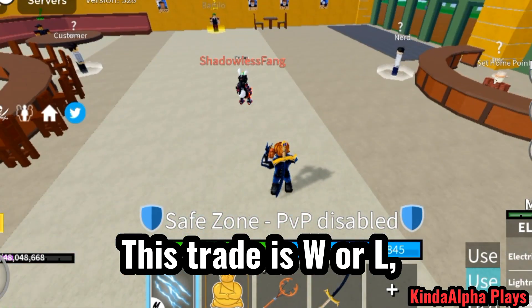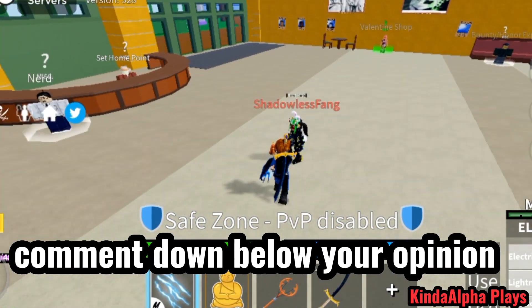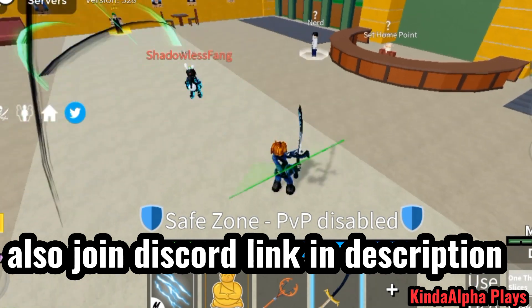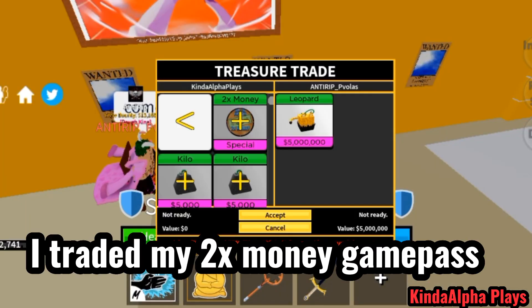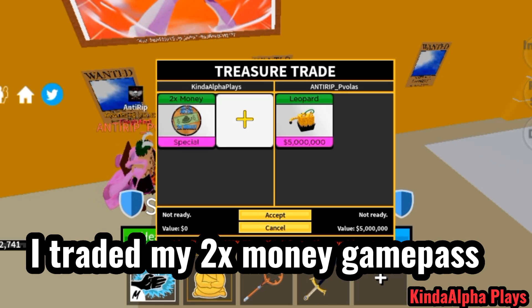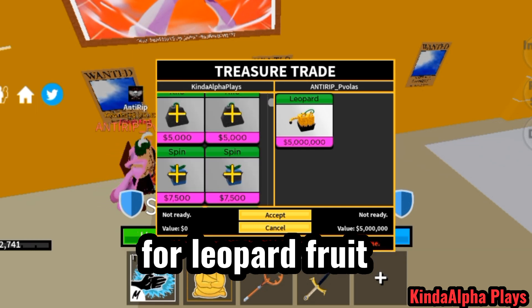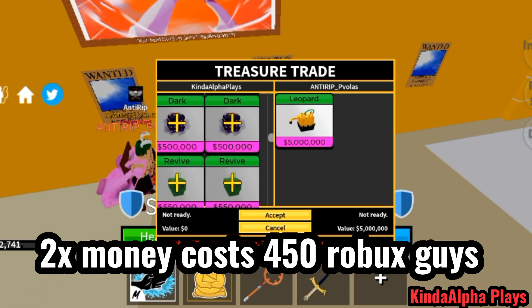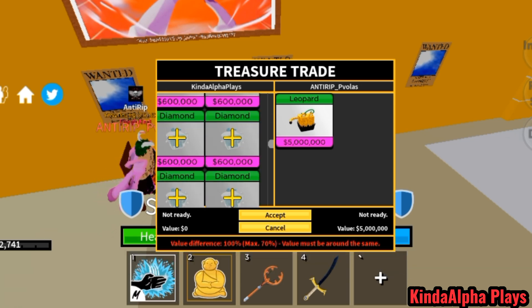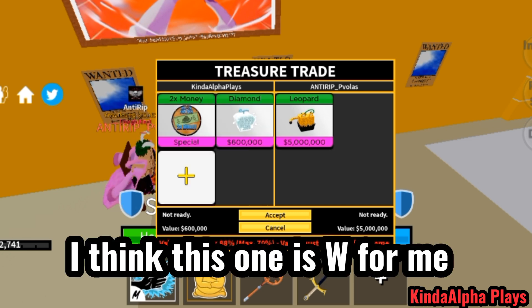Hello guys, this trade is W or L — comment down below your opinion. Also join Discord, link in description. Here is the trade guys: I traded my 2x money game pass for Leopard fruit. Is this W or L or F? 2x money costs 450 Robux guys, I think this one is W for me.